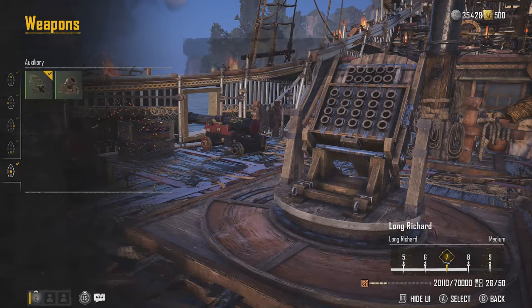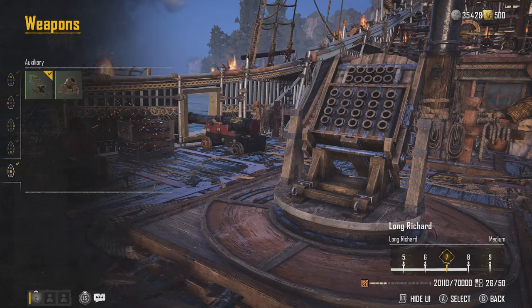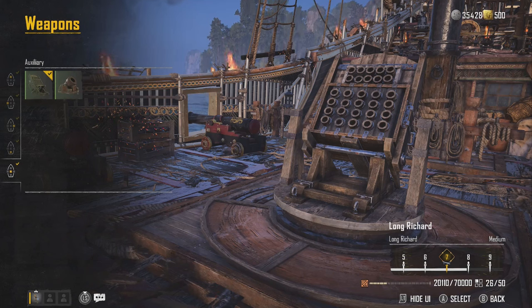What plays into that really well is the auxiliary weapon. Our auxiliary weapon is the rockets, which we use whenever the enemy gets close. It's a little bit harder to aim, but once you get used to it, it's amazing because if you hit every single one, this will also set them ablaze.